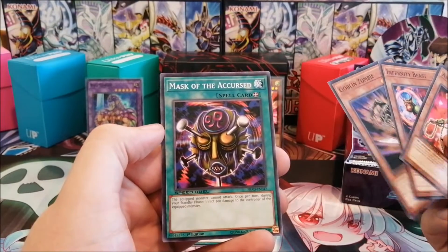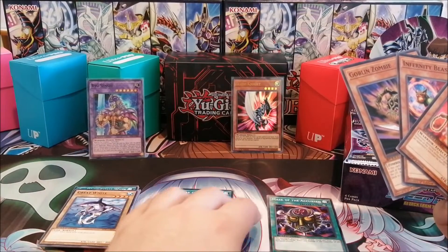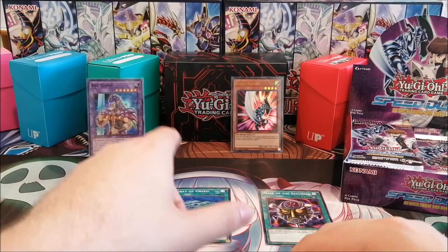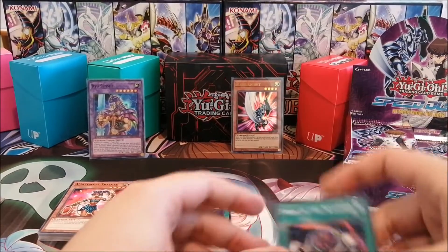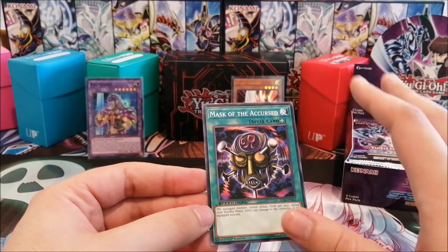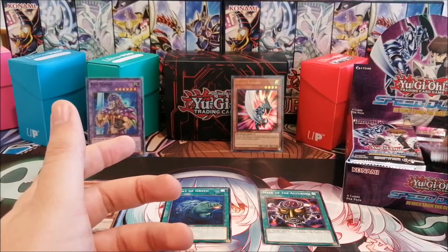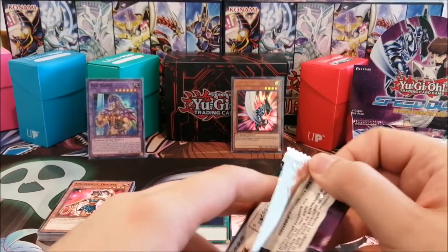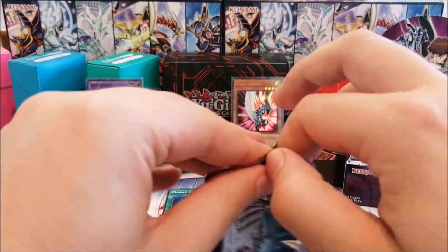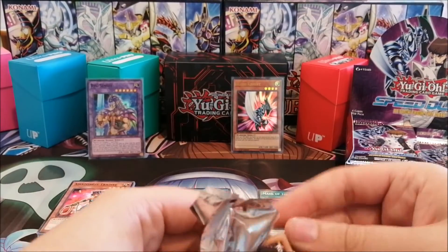Mask of the Accursed will be a very interesting card in Speed Duel. The equipped monster cannot attack, and once per turn during your standby phase it inflicts 500 damage to the controller of the equipped monster. This will be very relevant in Speed Duels because if your opponent tribute summons or fusion summons something big, they'll want to use it. In a 20-card deck you'll only have two or three tribute summon targets overall, so if you block one and they don't draw the other, they might just lose 500 every turn and not be able to attack — very mean, actually.